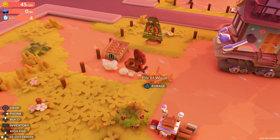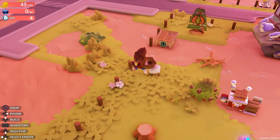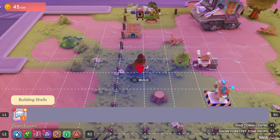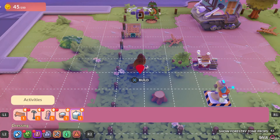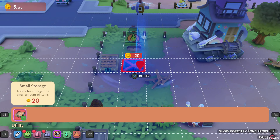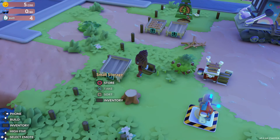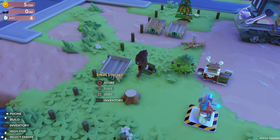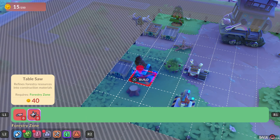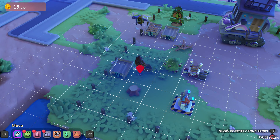How much can I store in it? Maybe I should build two - one for the planks and one... So you can only go one way. Can I move that? Pick up, place. Cool, nice. So I don't have to worry about taking all this.